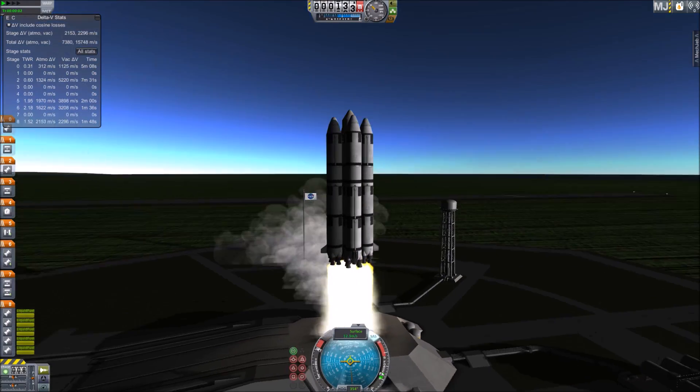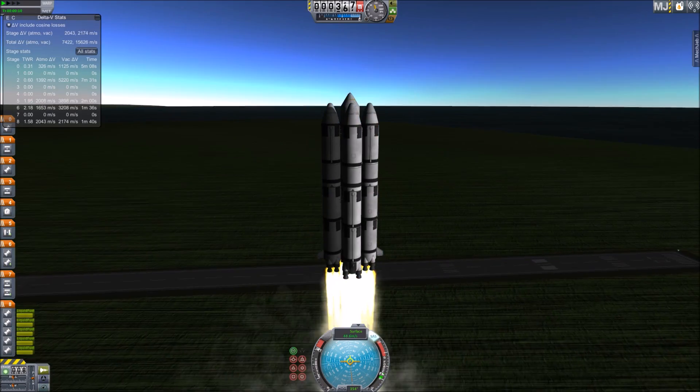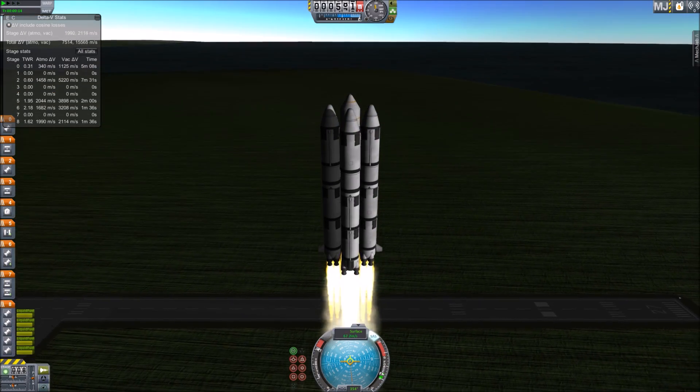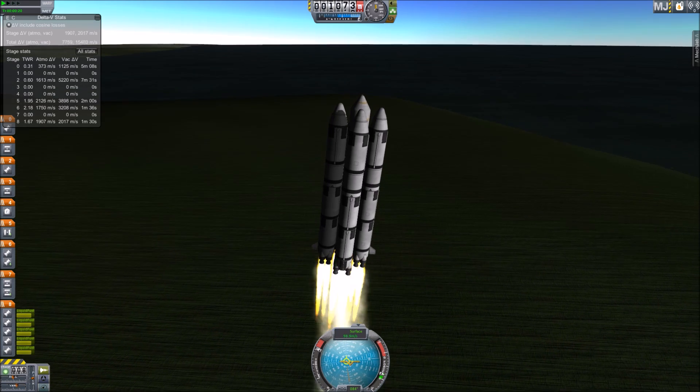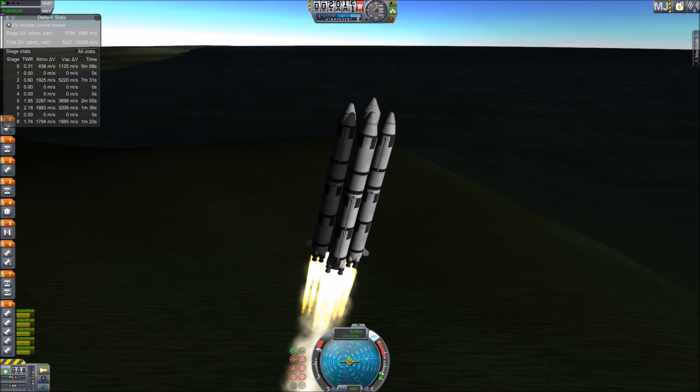Hello and welcome back to SRB Gaming. As promised, here is another real solar system video — a robotic mission to Deimos. Deimos is the smallest moon of Mars and also the outermost, with the other moon being Phobos.